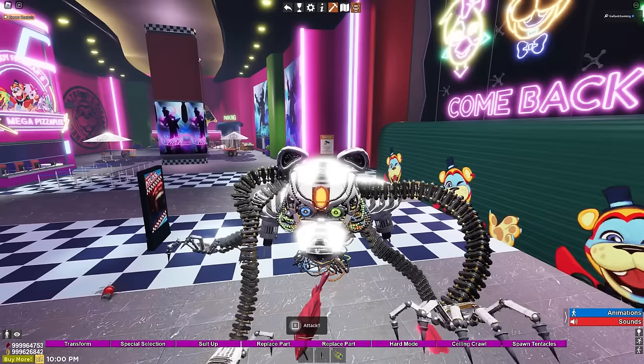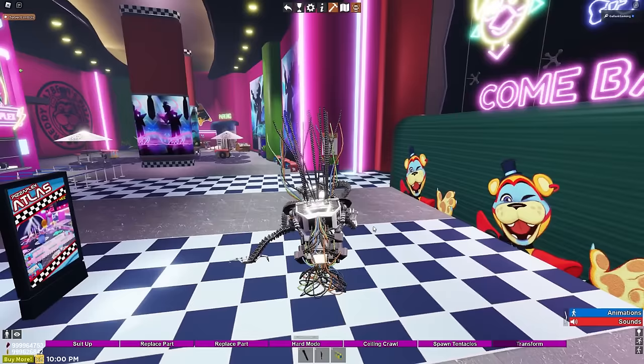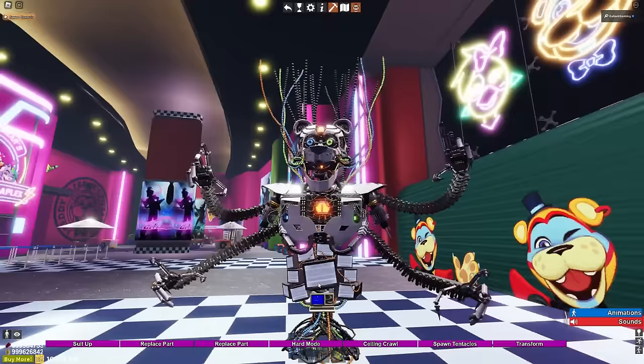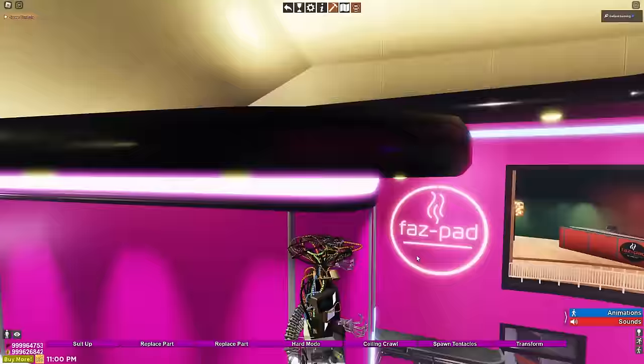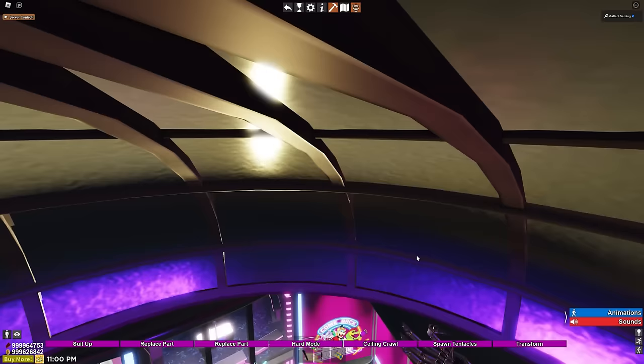We can turn back into the Storyteller. We have a ton of different abilities. We can toggle the wires for wireless. We have a transform - I'm small. You can make him a little bit smaller. We can toggle the head. Now there's lights - we need the lights in his head, those are important. Toggle the screens - that looks like the Help Wanted teaser, all the TVs in the background. We have a hard mode as well, and a ceiling crawl.